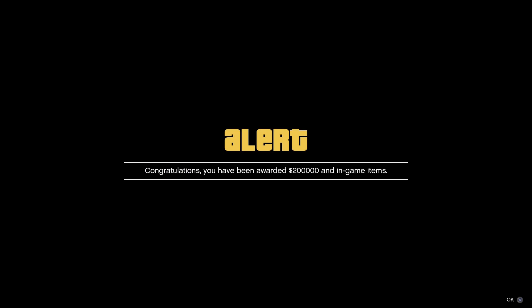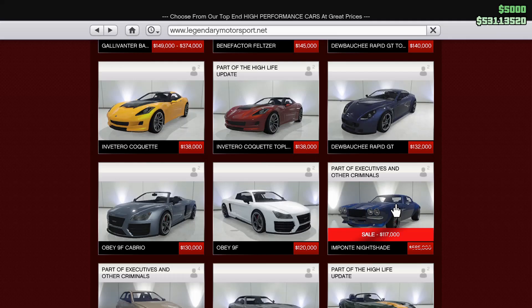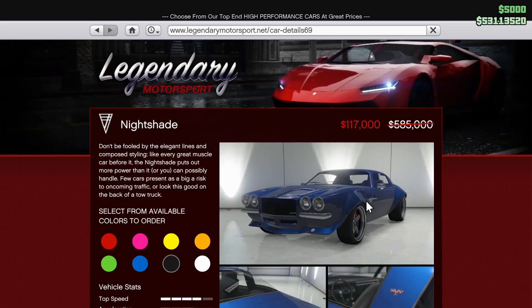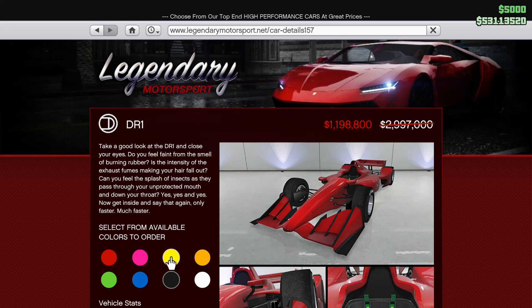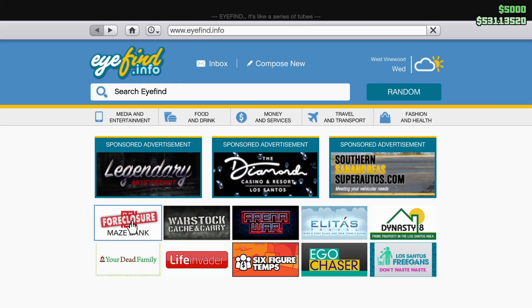The benefits available this week include $200,000 for signing in, and if you do that each week for four straight weeks, they give you a bonus $200,000. The Nightshade and the F1 car are also both on sale this week. These benefits will likely change next Thursday on December 15th, and it's probably the last week to get your free nightclub through Mays Bank Foreclosure.